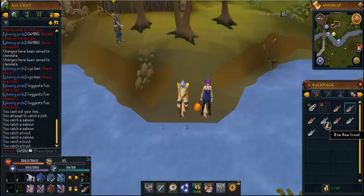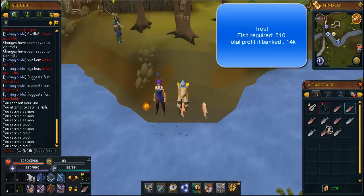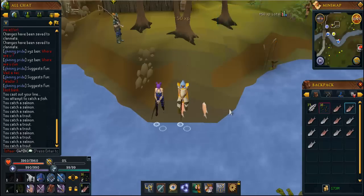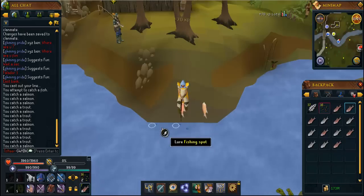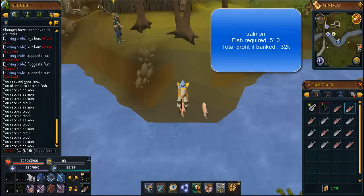Because you catch both trout and salmon at the levels I'm suggesting — 30 to 45 — you're best off banking them or counting how many you've done. You'll need a combined average of 510 fish to get from level 30 to 45, so it's relatively quick. There are two good locations: Shilo Village and here by Barbarian Village.